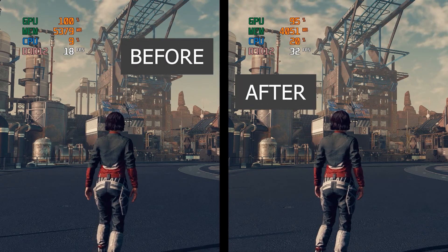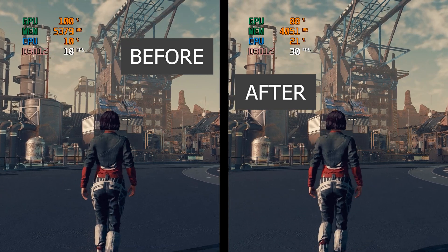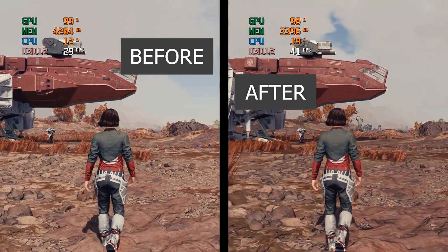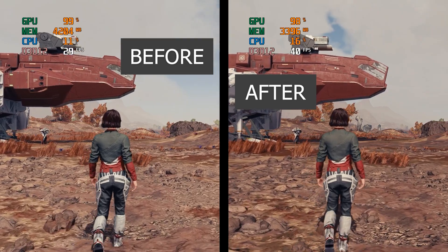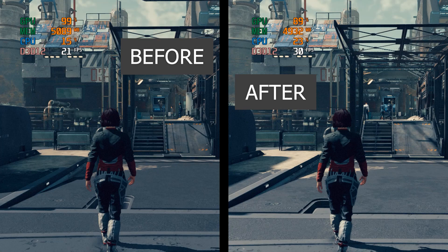If you have FPS problems in Starfield, there is a way to fix it. First of all, install the game on an SSD hard drive. That will fix the sound cutting out issue, the audio problems, and some loading problems as well.